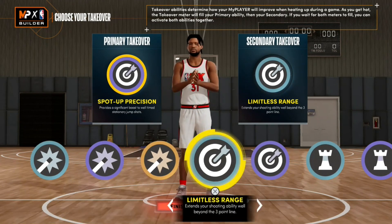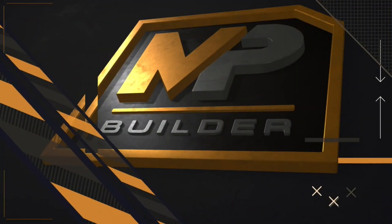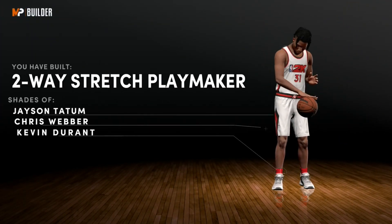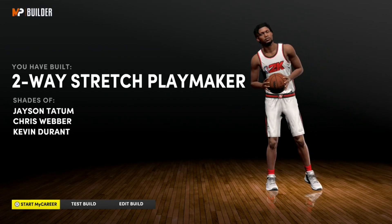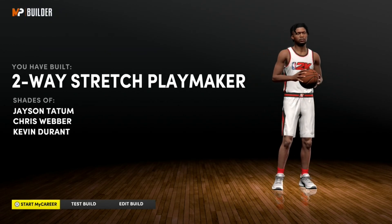Once you hit finish on the build, it takes you to this screen here and you get a two-way stretch playmaker — shades of Jason Tatum, Chris Webber, and Kevin Durant. Come on now. Just those three names to have your player based around alone is going to be phenomenal.